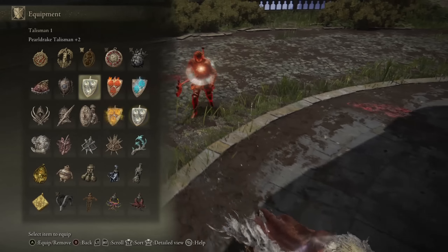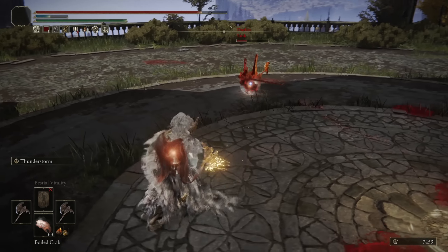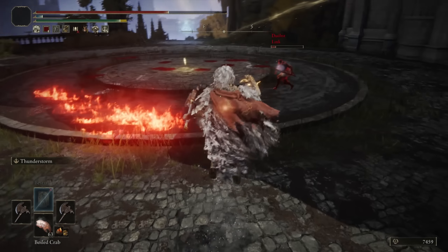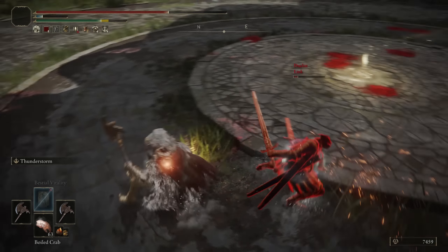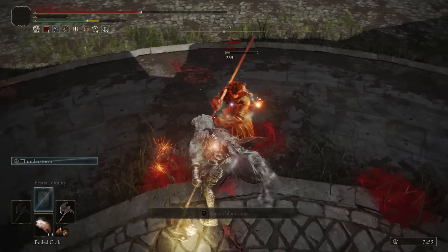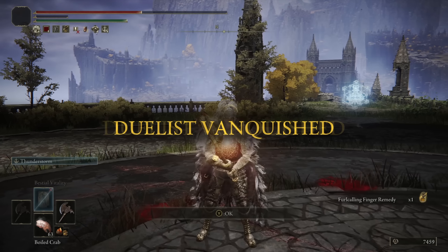I was debating using the Ash of War. I'm actually surprised — this thing has a lot of hyper armor for its Ash of War. I wanted to see what could go through it. I guess the Colossal does have a lot of poise damage. Very fun fight, Link. A prelit charge definitely beat the Thunderstorm Ash of War.